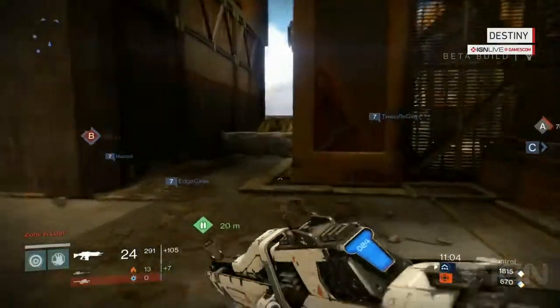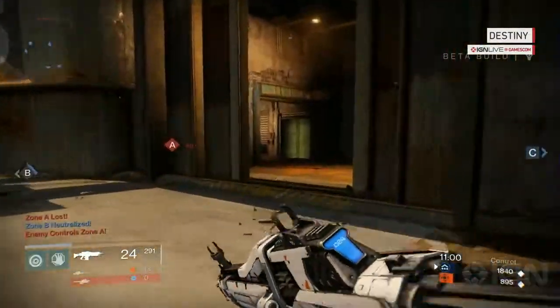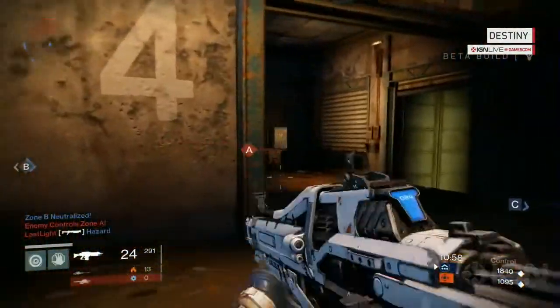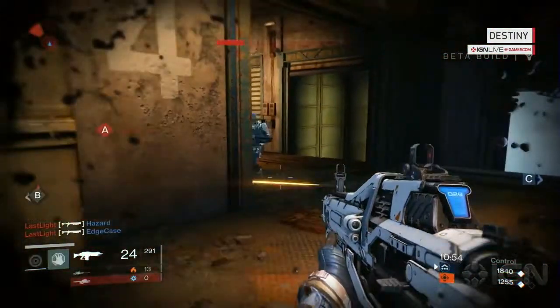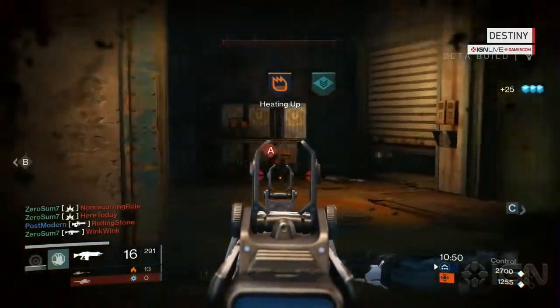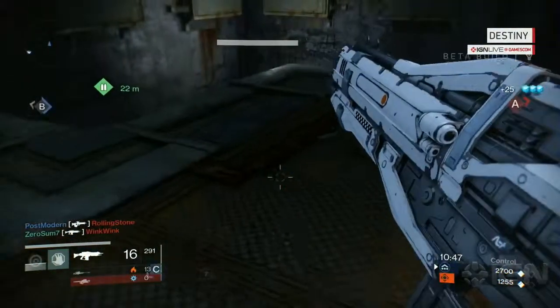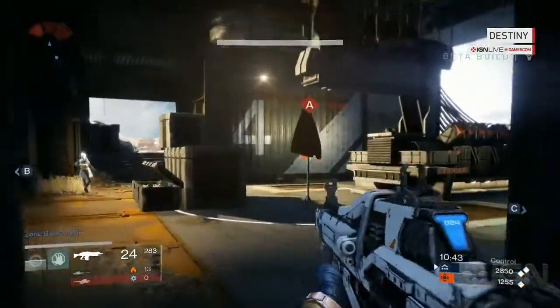We wanted it to feel very old school Bungie — fast paced, arena based. It's all about teamwork and map control. This is a 6v6 mode. Our game also features some much more tactical 3v3 modes, and classic games like Rumble, which is a free-for-all mode, everybody against each other. We really wanted to nail the core modes, the modes players expect from a first person shooter.